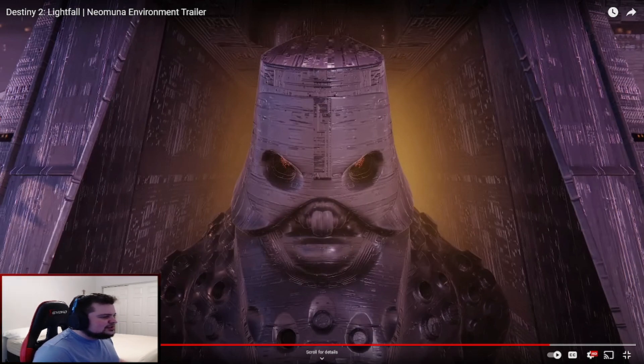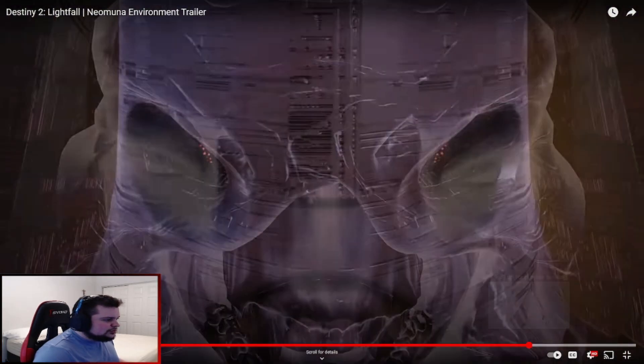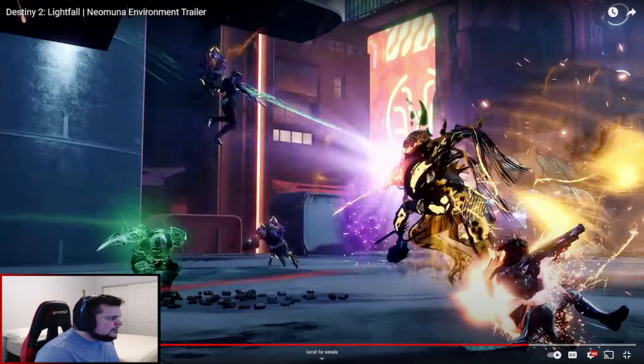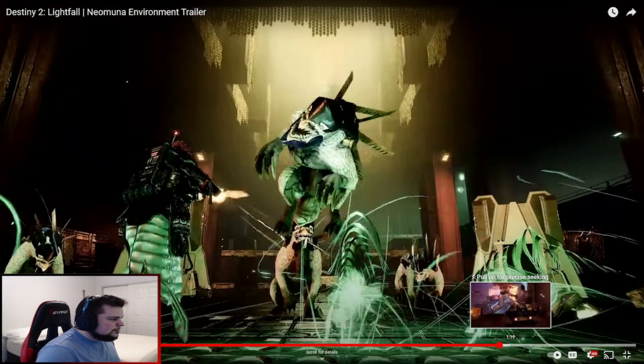Some highlights from this: that still just looks like a funky statue — that's supposed to be Calus's new form. The transition was pretty cool. There are aspects where we obviously get to see a little more of the Tormentor action in this scene. I do want to just kind of flip through these last couple of clips real quick to see if I can spot any little tidbits.